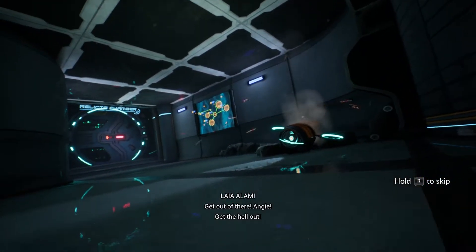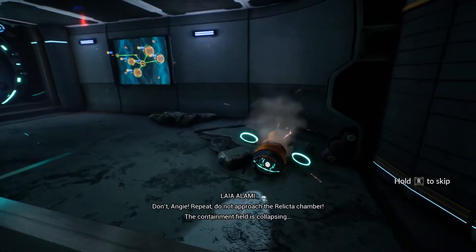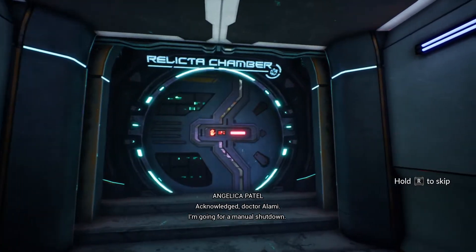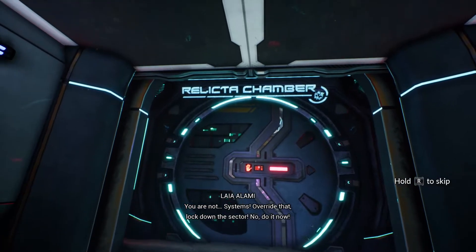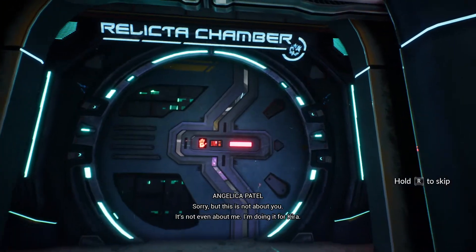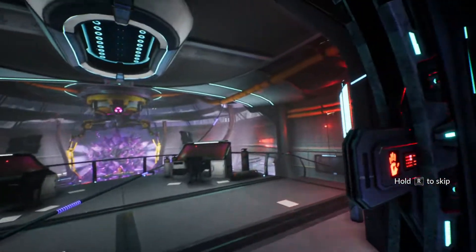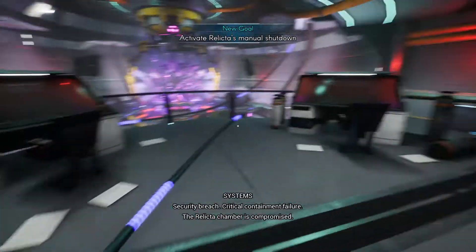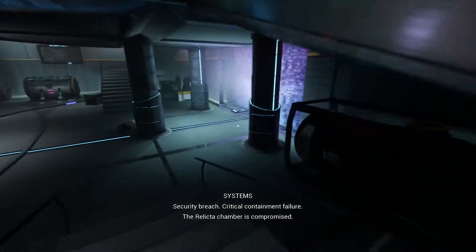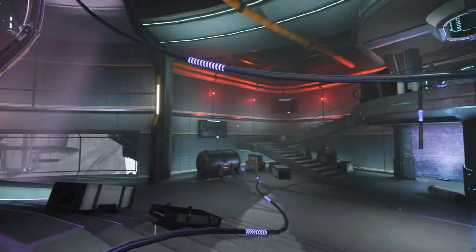The cutscene continues: someone named Angie is trying to do a manual shutdown while being told not to approach the Relicta chamber. The container field is collapsing. Override commands are being shouted, a sector lockdown initiated. Someone says: 'This is not about me — I'm doing it for you.' Critical containment failure. The Relicta chamber is compromised. I suppose that is the Relicta, and I am the compromise, I hope.